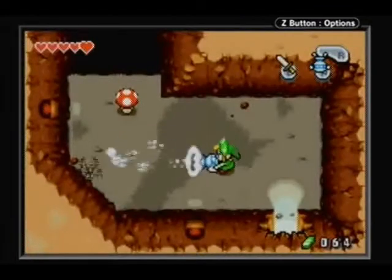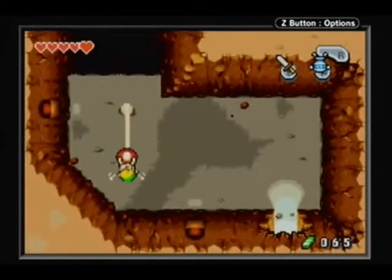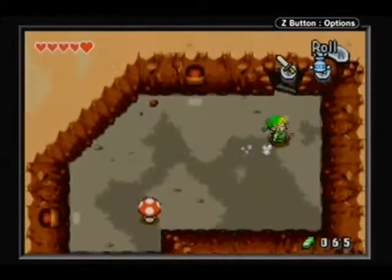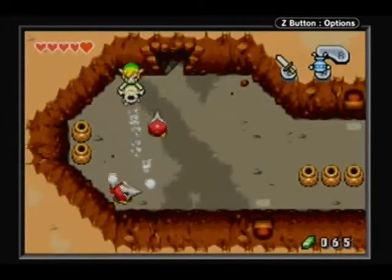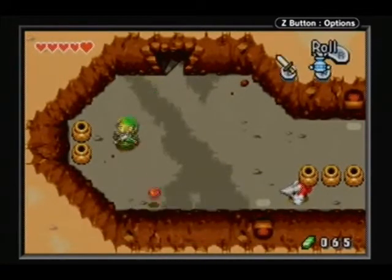Here's a little neat trick: if you don't like killing bats, you just suck them up in the gust jar and you'll kill them instantly. Pretty useful use of the gust jar. Also these creatures with pointy beaks — just suck off their masks, and if you want, suck them into the gust jar and spit them back at other enemies.